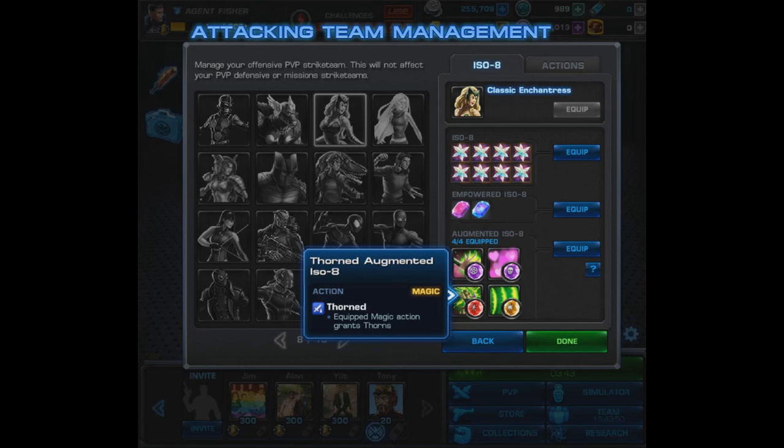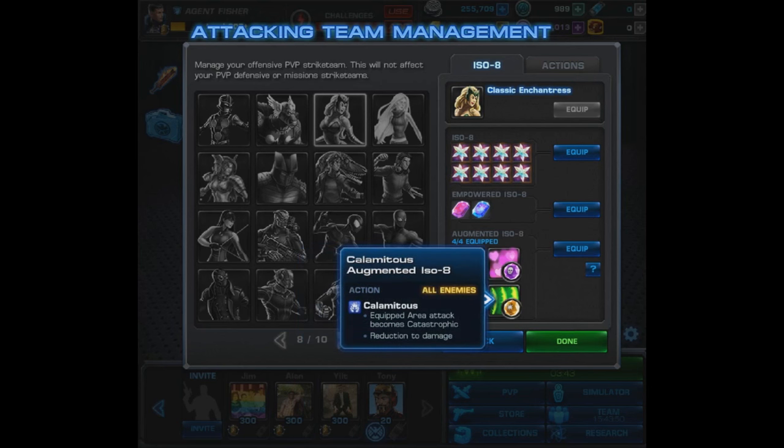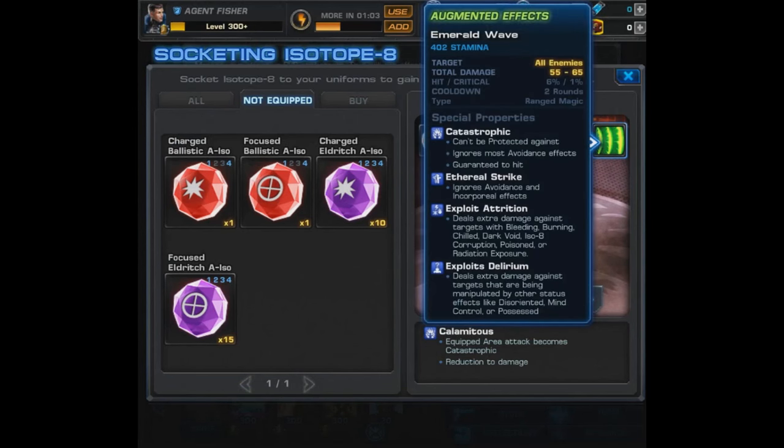If she's going to have stealthy attacks you can feel free to mix it up. What I mainly want to focus on is trying out Grit and showing that she can use a Lethal and the Ailing A-ISO, which is pretty impressive. If you're wondering where that Lethal is, we actually placed it on Cloak and Dagger for now. What makes Enchantress a great team-up is that she exploits Attrition and exploits Delirium, so she has a lot in common with Cloak and Dagger.